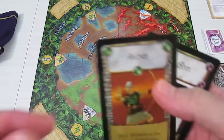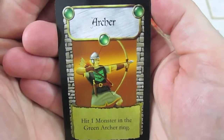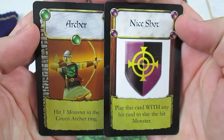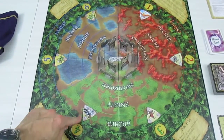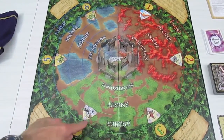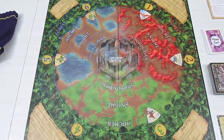Now I'm going to play cards. I'm going to play my green archer — it hits one monster in the green archer ring. And I'm playing Nice Shot in conjunction with my archer: play this card with any hit card to slay the hit monster. I'm going to attack the ogre. He has four hit points, but with the Nice Shot card I actually managed to slay the ogre. That's pretty good.